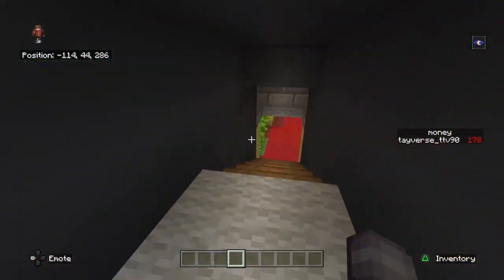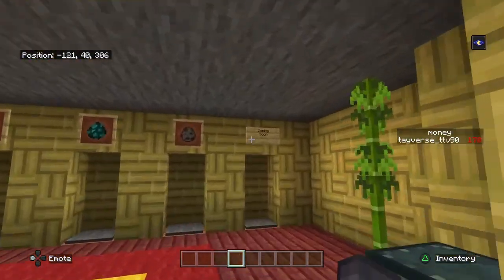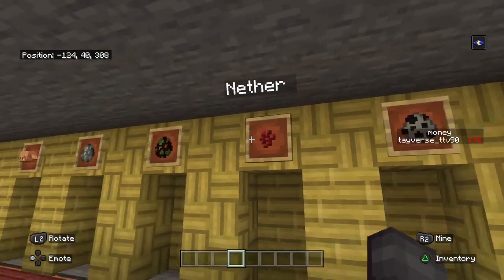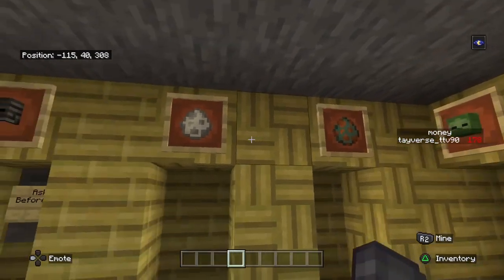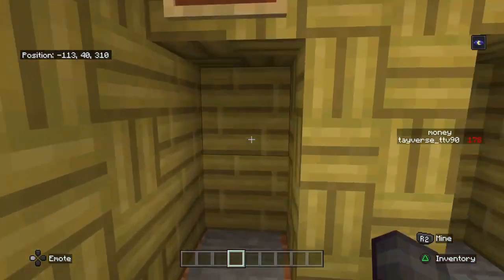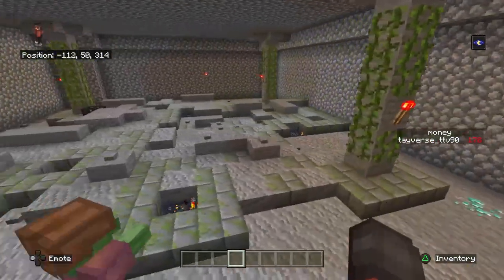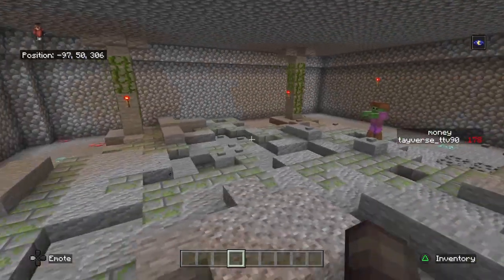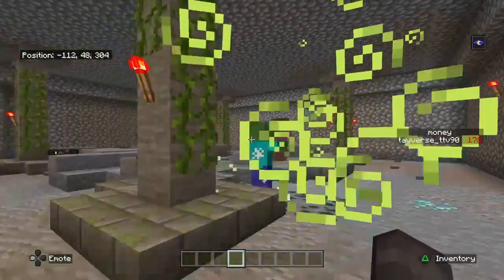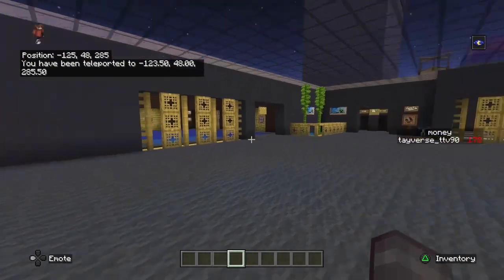This is the mob area. If you want to go ahead and do your mob farming, you can. Each area has a little setup. We only have one zombie here right now — there were a bunch earlier but they probably died. But they do spawn — see, now they're spawning.